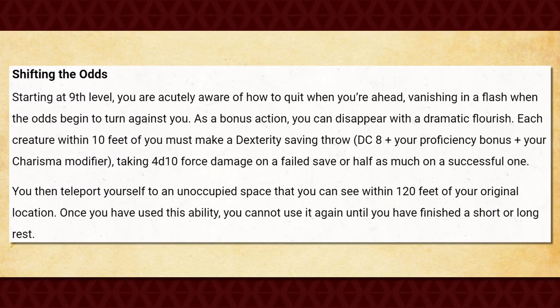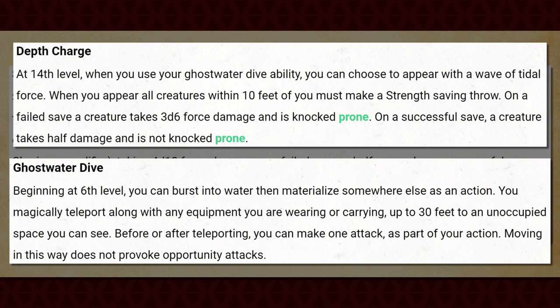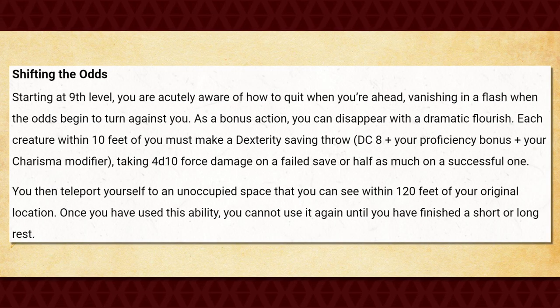At 9th level, you get Shifting the Odds, which allows you to use your bonus action to teleport yourself up to 120 feet to an unoccupied space that you can see once per short rest. When you do this, every creature within 10 feet of you must succeed on a dexterity saving throw or take 4d10 force damage. On a successful save, they take half damage instead. This feature is absolutely absurd — not only does it allow you to reposition yourself within a really significant range, but the AoE damage it deals is just really good, especially since it deals force damage. The only thing holding it back is that you can only use it once before needing a short rest. This is definitely a really good feature, and one you'll probably be very thankful for later on.